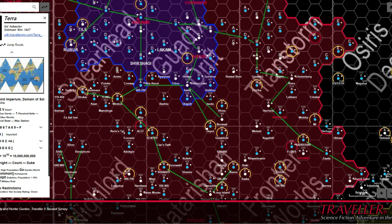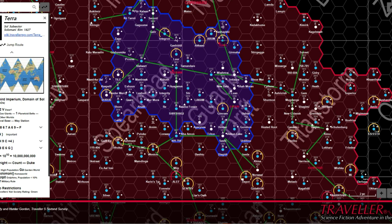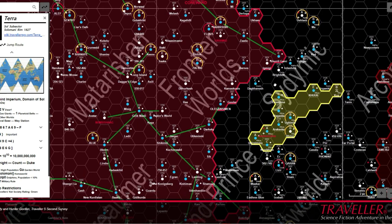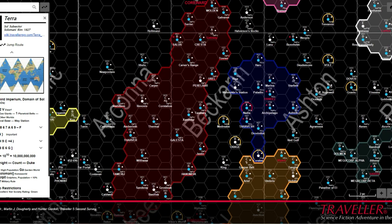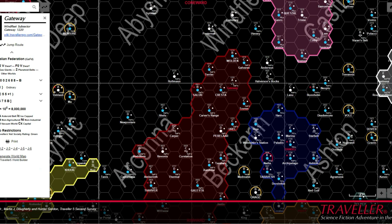Supplement III was an important step in the development of the Imperium. The first three classic Traveller supplements — 1001 Characters, Animal Encounters, and the Spinward Marches — all focused on elements of the game described in the core rules: character generation, encounter generation, and world generation. However, where the first two simply focused on stats, the third provides much more.